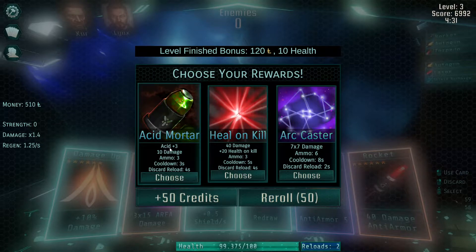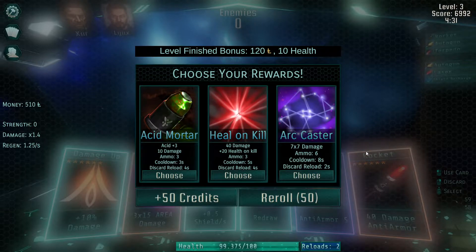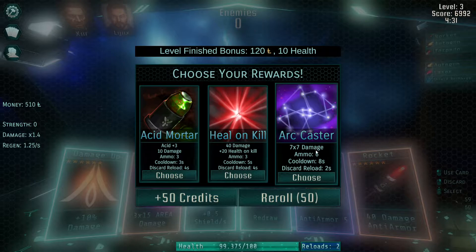Tough choice for the reward. The Acid Mortar — one of my favorite weapons — will do Acid plus three and then also ten damage. Acid means it takes damage over time: after you apply Acid 3, they take three damage every second, not affected by armor. You can use this card three times, applying up to nine ticking damage over nine seconds. We're going to get that one. Heal and kill is also pretty cool — 40 damage, and if you kill with this card you heal 20 immediately. The only thing is I'd need my brain to specifically use this card to finish off enemies, and I tend to button-mash when I panic.